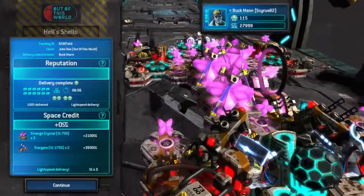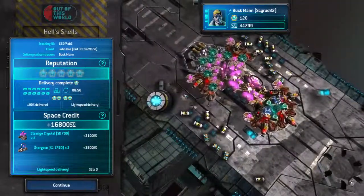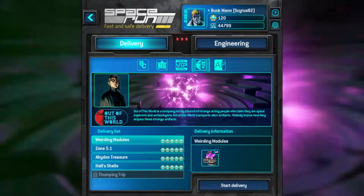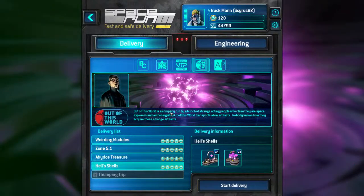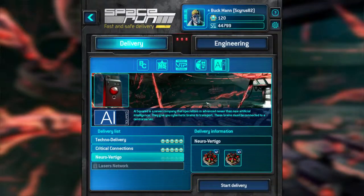Five stars, guys — 120 stars total. I went back up to 44,799 credits. I hope you enjoyed this mission. Next time we're going to be doing Neuro Vertigo. That mission, more than a lot of others, you can do a bunch of different ways, so feel free to experiment if you didn't like the way I did it. Until then, keep getting five stars. This is Cyrus, out.